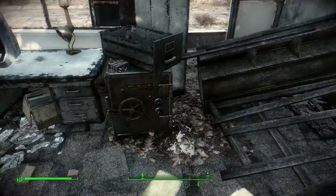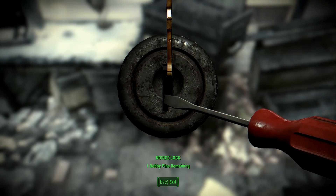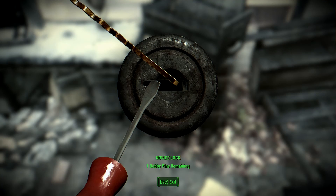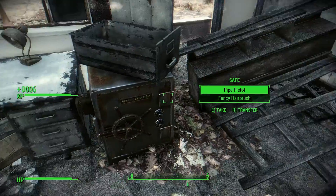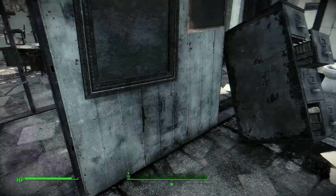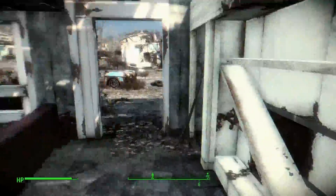Game's looking really good. A makeshift bomb — we will disarm that. Got to be careful, I only have one bobby pin. Yes, got it! Pre-war money — you can scrap it, I think it produces cloth or something like that. But the main thing I use pre-war money for is to sell it. You can collect that, go sell it, and make a pretty penny. That's it for this place, let's get out of here.